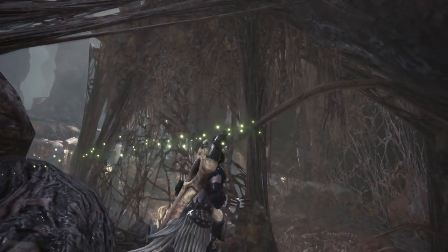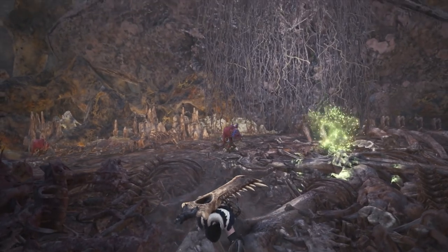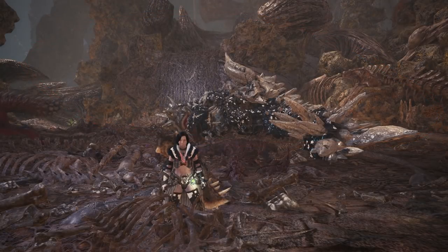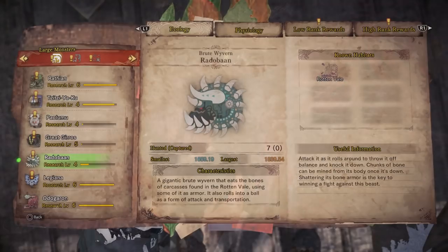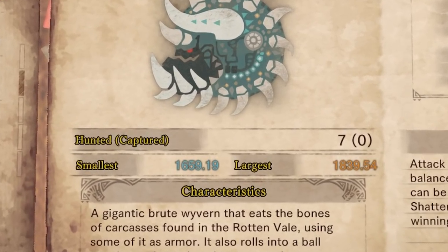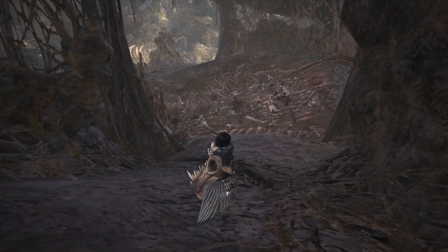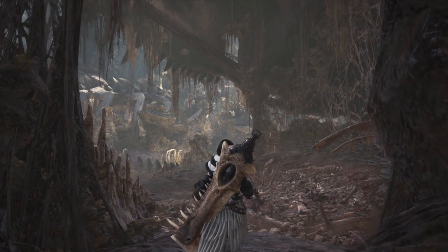It's got to have died of old age, because nothing's killing this thing. Let me try and put it into some numbers. This right here is one of its vertebrae — just a section of its spine. And if we put a Radobaan next to it, it's about the same length. I'm using units of Radobaan. We know Radobaan is around 18 meters long. So that means one section of spine on an adult Dalamadur is 18 meters long.